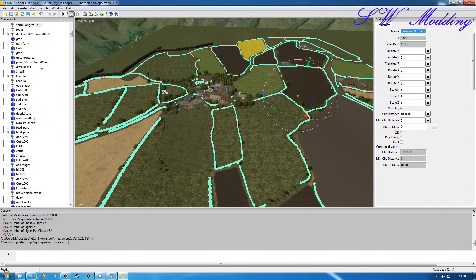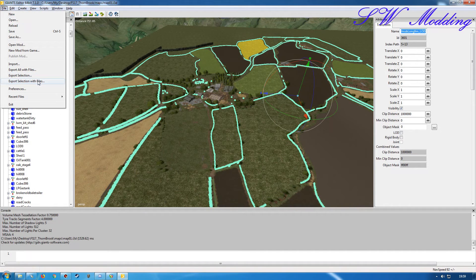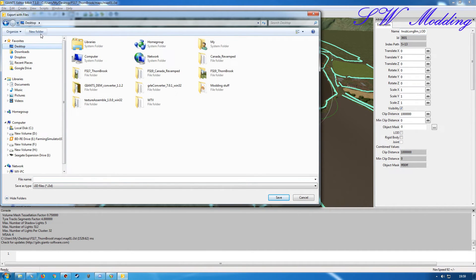In the previous video I exported objects directly into the 19 version map folder structure during time-lapse sections, but in this case because I've had issues with various trees and this is based around shrubs, I want to put it in its own folder so I can work with it more easily. I'll export those out with the appropriate files and create a new folder.